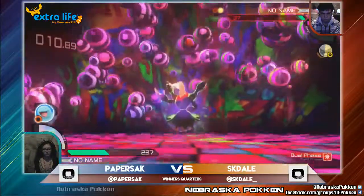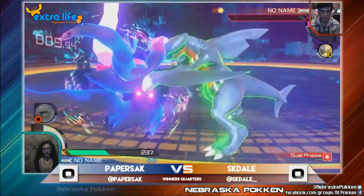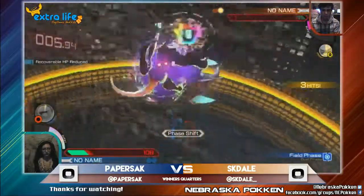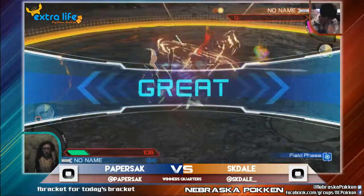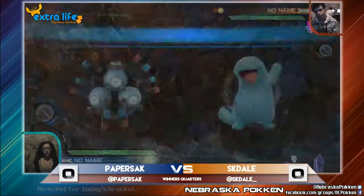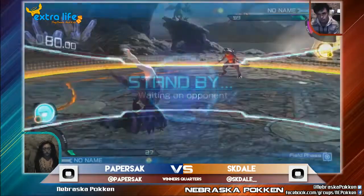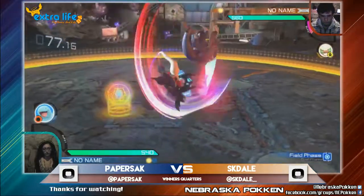That was very unfortunate for Paper, because Dale is able to rush in and bring this game back. Now sitting still at one HP, five seconds remaining. Paper needs to get away, but is able just to go in for the homing attack. It's a great job by Dale there, once again fighting back, making Paper spend her burst, so she has barely any resources going into this round.